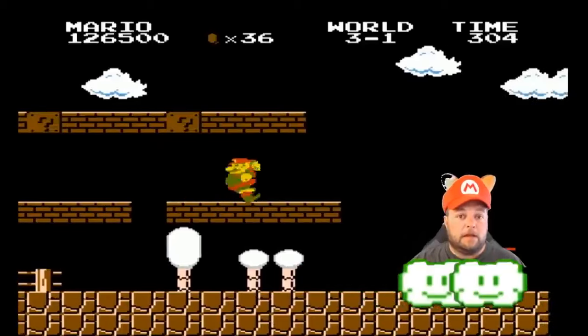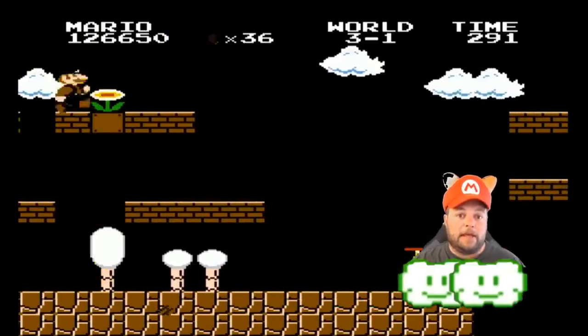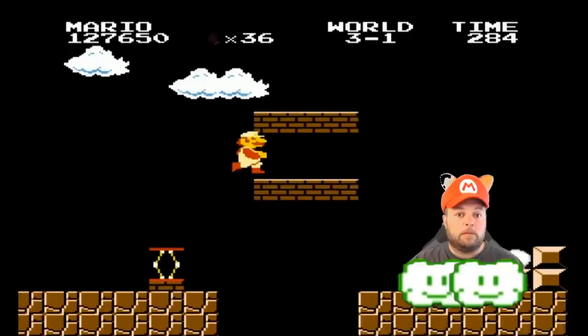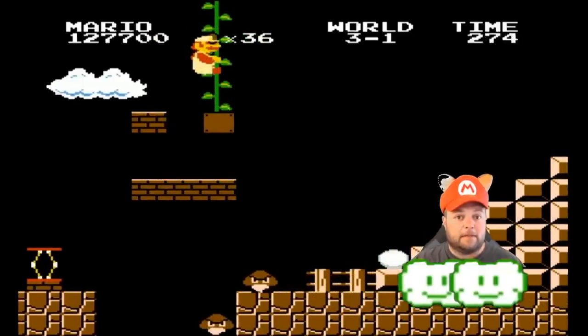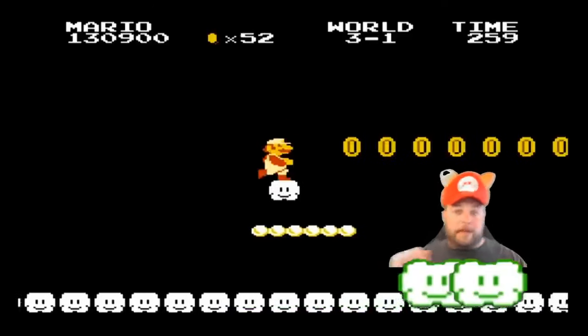For the next beanstalk, go to world 3-1 and look for the spot with the Hammer Brothers. After the Hammer Brothers you'll see a little spring and a group of bricks — that last brick on the top right is your beanstalk. Smash it and head up to the dance party. Back at the dance party, as you can see, there are even more coins!